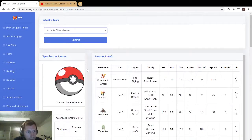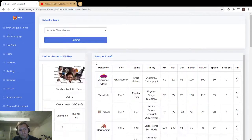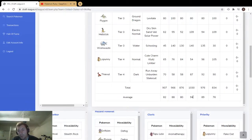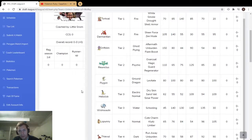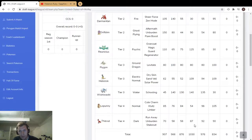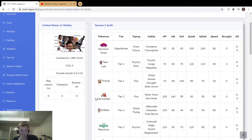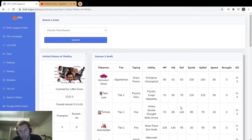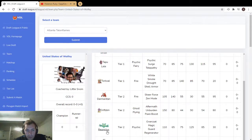United States of Wolfie. Really good average stats, especially special attack — lots of high special attackers. Speed is 76, which isn't bad compared to other teams. Venusaur, Tapu Lele, Reuniclus, Heliolisk, Wishiwashi — all huge special attackers. This team is much more special oriented. You've got Darmanitan who's always physical, Wishiwashi who can go physical, and Flygon physical, but mostly great special attackers.